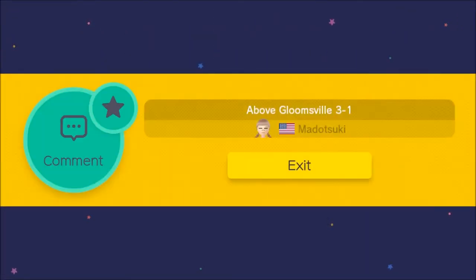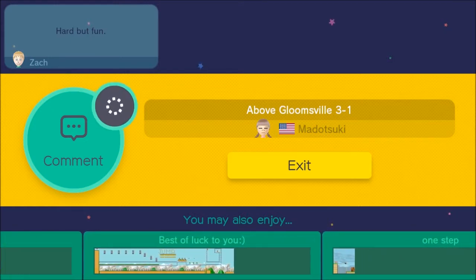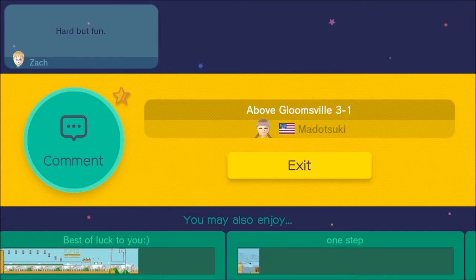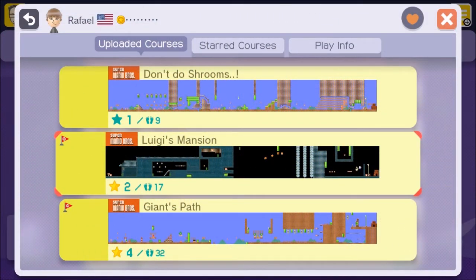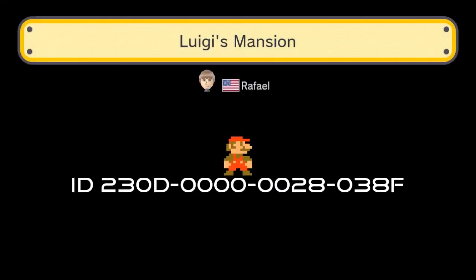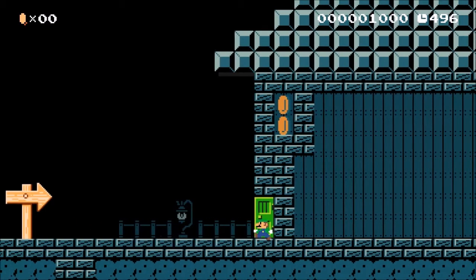I wanted to also mention that if you send me levels I will play them and I will star them — I definitely appreciate your guys's time sending me those levels. So there's a star for you! Now let's jump into the next level. This is a funny story — Rafael sent me this stage, Luigi's Mansion, and it only has one clear and that was me.